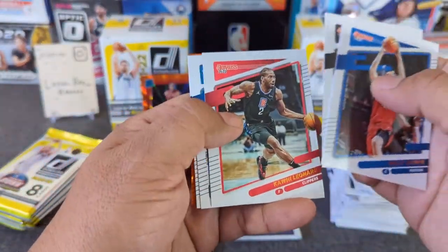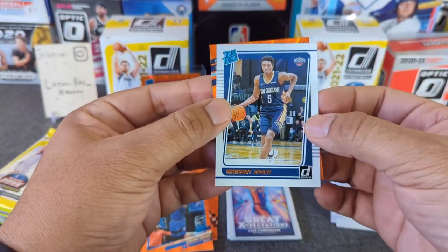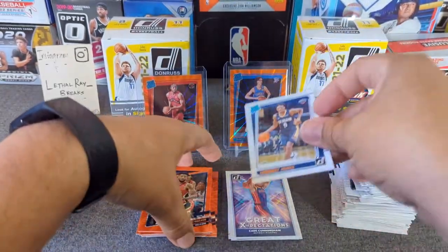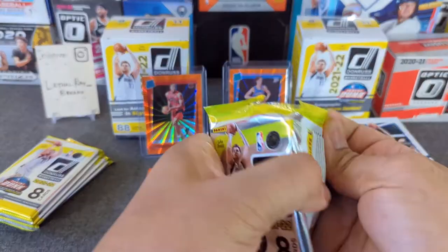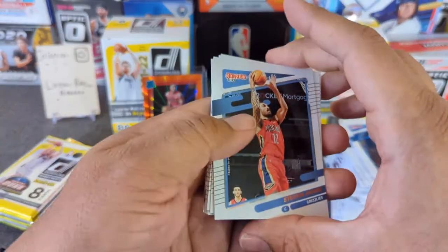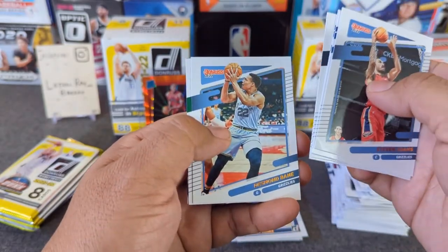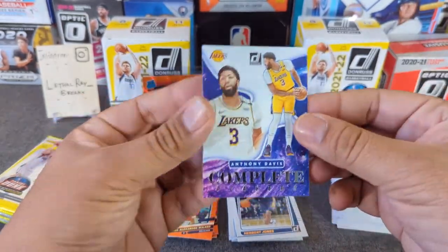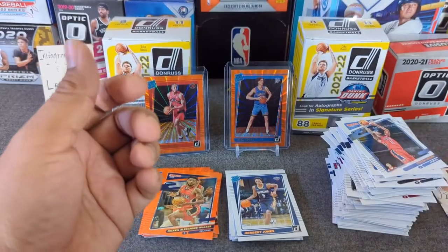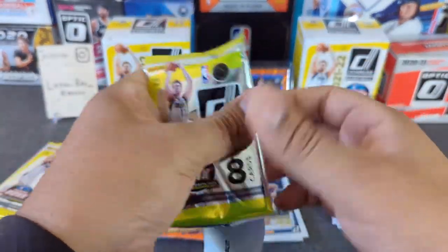We got another orange laser — another Porzingis, another Westbrook. Rated rookie of Herbert Jones and Nickeil Walker-Alexander. About halfway through now. There's Grizzly Adams, Anthony Edwards, PJ Tucker, another Bane. Then we have Mr. AD — Day to Day Davis, Mr. Glass as you like to call him.